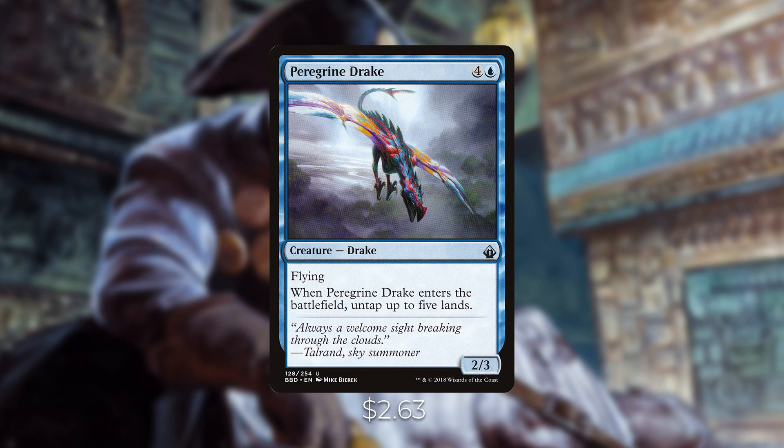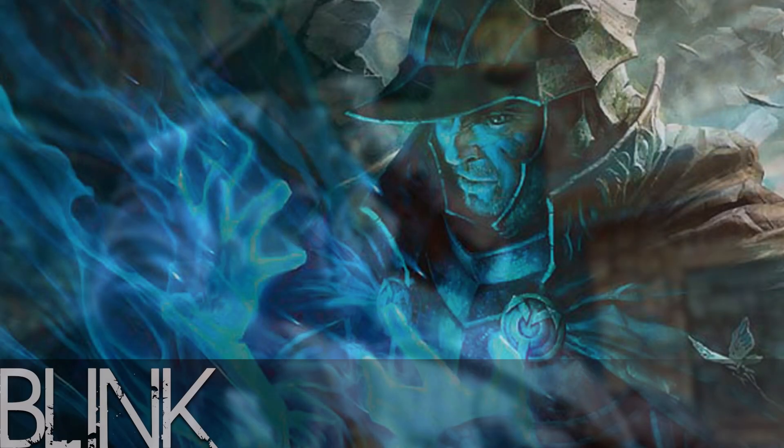Last but not least for ETB creatures, Peregrine Drake — when it enters the battlefield, untap up to five lands, which basically pays for itself. If you have ways to blink it for less mana, you could potentially go infinite, though we don't have that combo in this deck — you'd need something like Deadeye Navigator, which is a little outside our budget. But if you have it, I'd definitely include it.